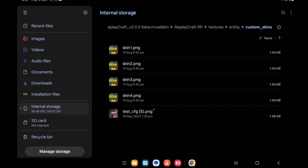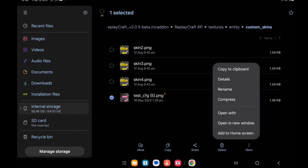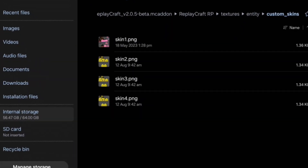Once you paste in the skin, you want to rename it to skin1.png. Once you rename it, click Replace and click OK — it should save there. That is pretty much how you import your custom skin.